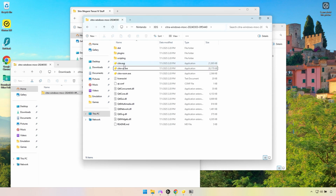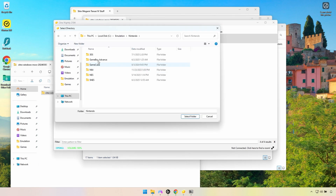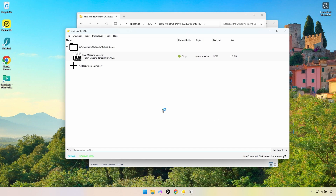If you want, you can make yourself a shortcut by selecting the file, holding Alt, and dragging it to an empty space in the folder. Then you can rename it to something like Citra 3DS emulator. When you open the emulator, you'll need to click on Add New Game Directory. Point it to the folder where your games are stored and the emulator should show a list of the game ROMs you have.